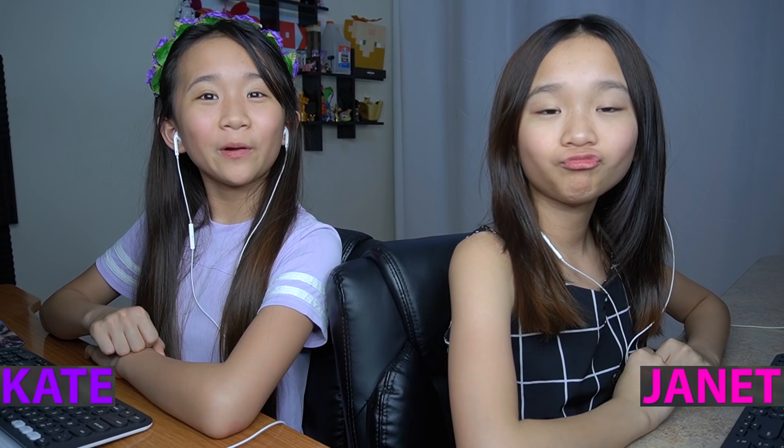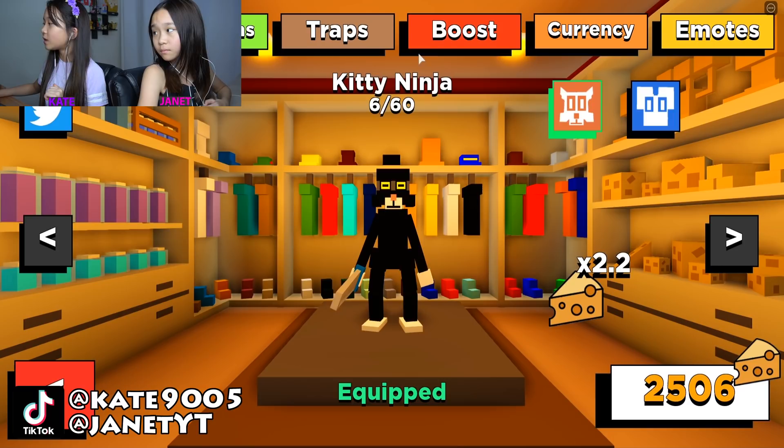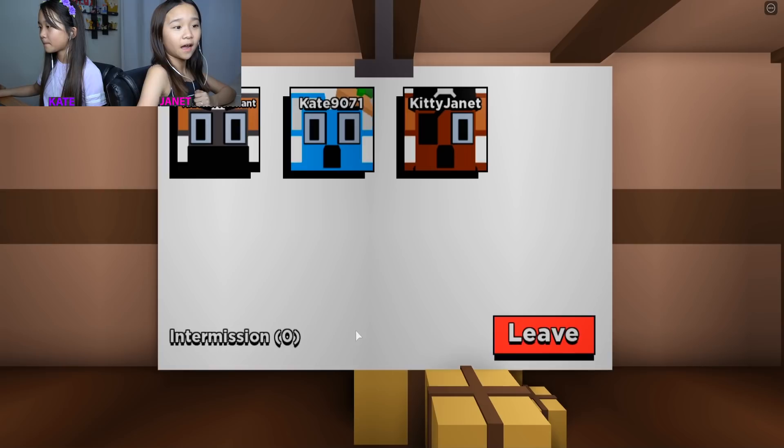Hey guys, it's Kate and Janet, welcome back to another Roblox video! We're playing Kitty and we're going to be playing Chapter 3 today. Before we get started, we're getting a new skin — the Kitty Ninja skin. I already bought the mouse donut skin, and I also got a new mouse skin: Mouse Pirate. Let's touch play!